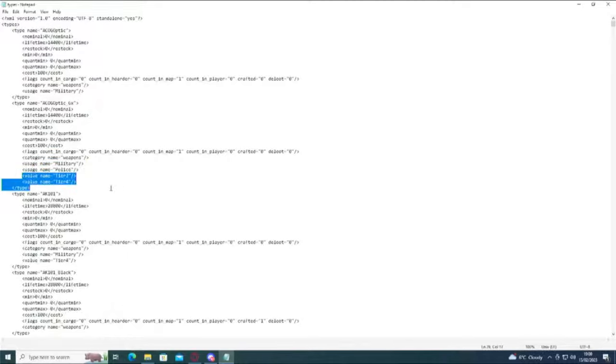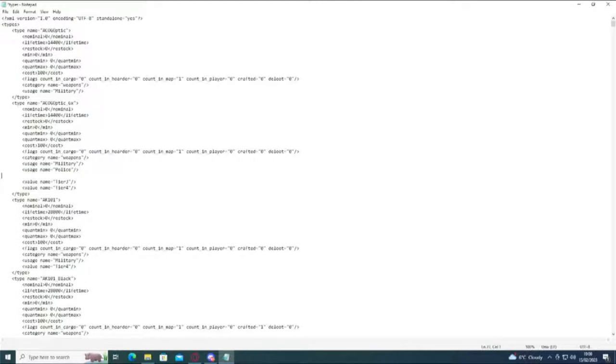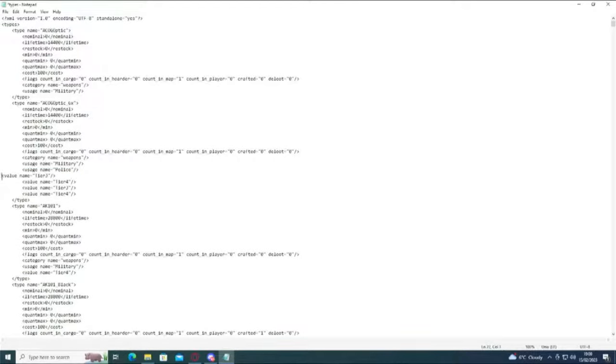And then the value names: tier three, tier four. What that's basically saying is it will only spawn in military and police areas in tier three and tier four. Now if you were to change that — for example, add tier one and tier two — the ACOG optic is now going to spawn in every police station on the map and every military area on the map. I hope that makes sense to you.